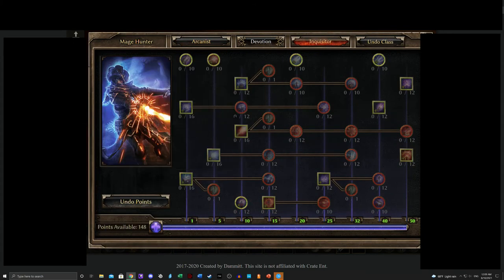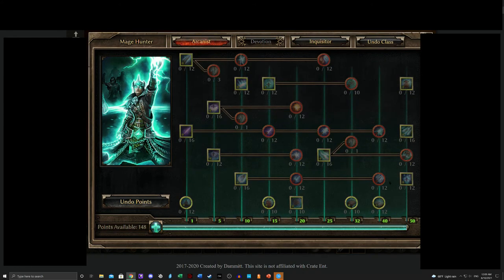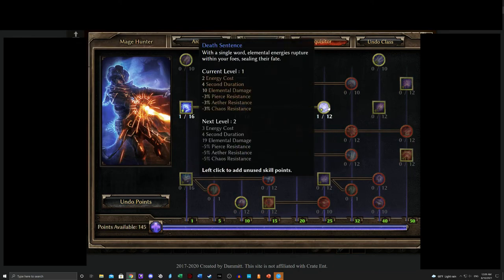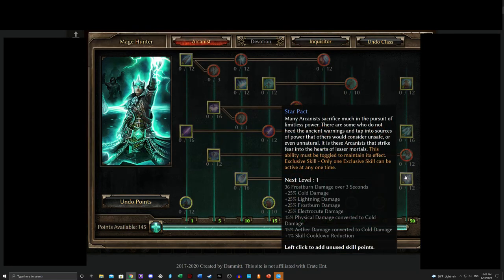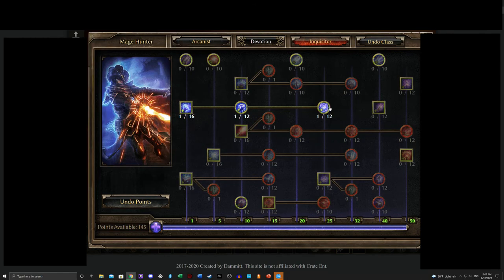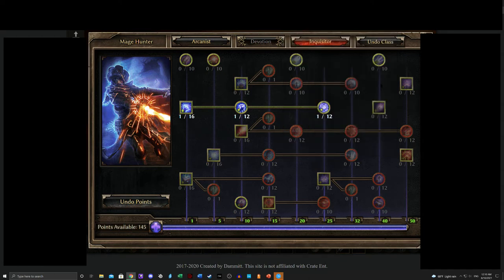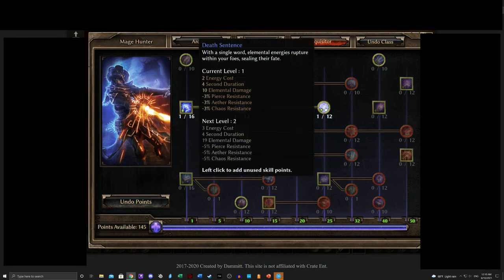Finally, if you're in a party and don't want to run Aura of Conviction, all the rest of your exclusive skills increase elemental damage in some way. Consider Word of Pain all the way up to Death Sentence — not only will this increase Piercing damage, but it decreases Pierce Resistance, which you do actually inflict. This can even work with Aura of Conviction. Even if you're not using Aura of Conviction in a party setting, it's never a bad idea to run Word of Pain — it can be very effective.